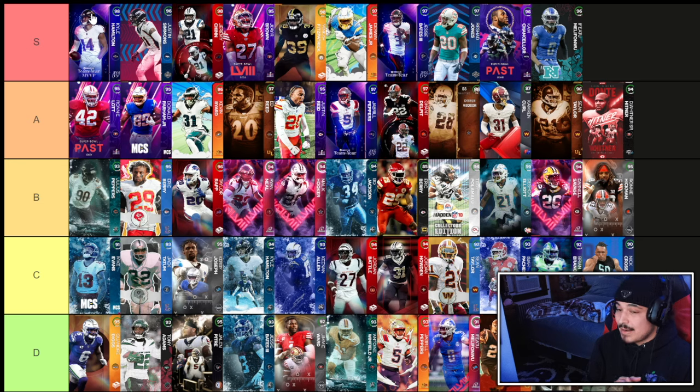So those are the top safeties in the game right now. Our top five: Kyle Hamilton, Justin Simmons, Jeremy Chin, Jair Brown, and the new Minka — who did jump Derwin James for that number five spot today. Drop a comment below with your thoughts. I'll be live on Twitch tonight — link in the description. If you're not already subscribed, hit the subscribe button, turn those notifications on, and I'll see you boys in the next one.